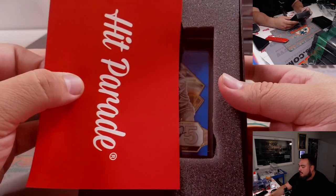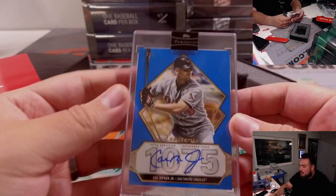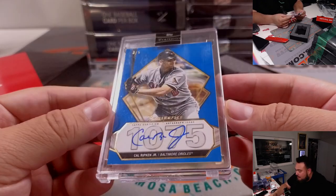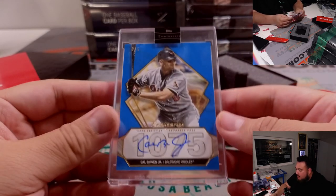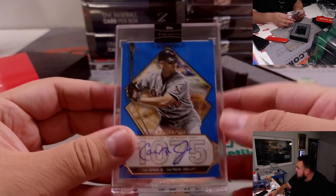First one we got — that is a Cal Ripken Jr. from Luminaries, three out of five. Luminaries Blue Hit King's autograph card, and again three out of five. Very nice — that's Baltimore Orioles going to Chris. Nice one out of five right there, buddy, to start us off.